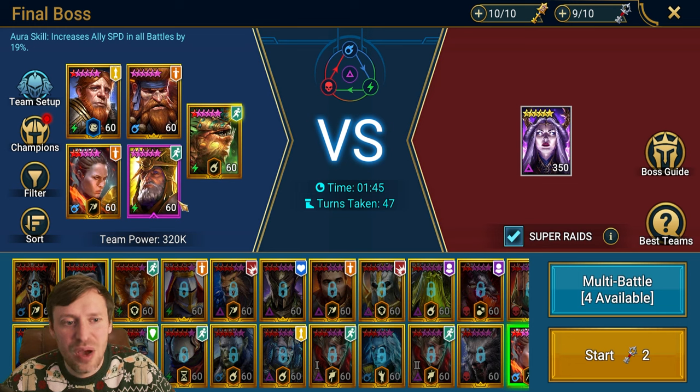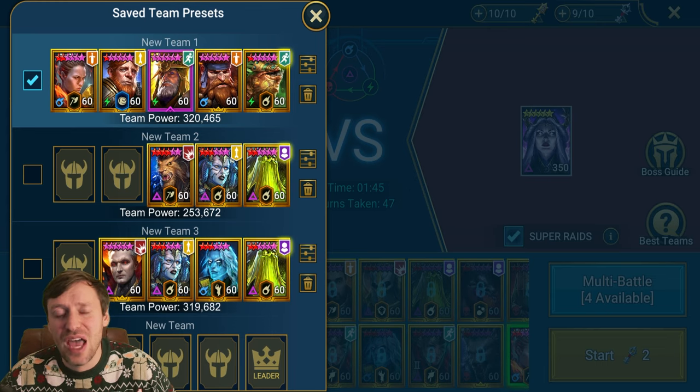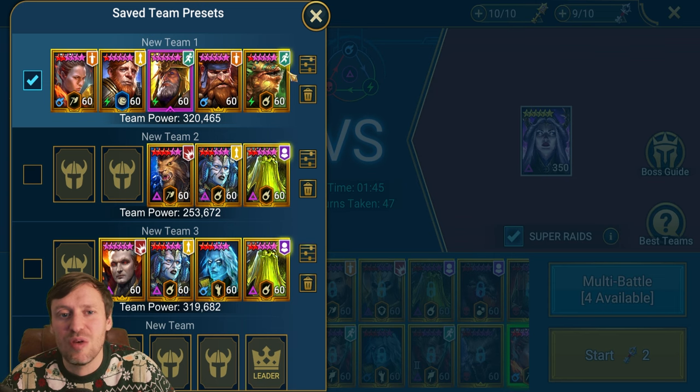The team is Necmo, Deacon, Herndig, Gina, and Ronda. I'll give you substitutes for every single one of these champions — there are so many different options you can build with this team comp.